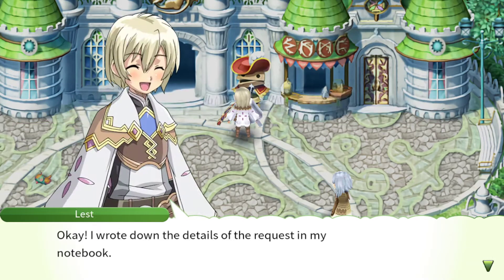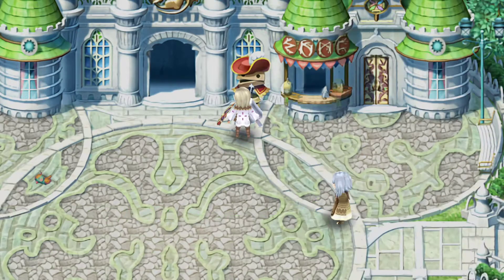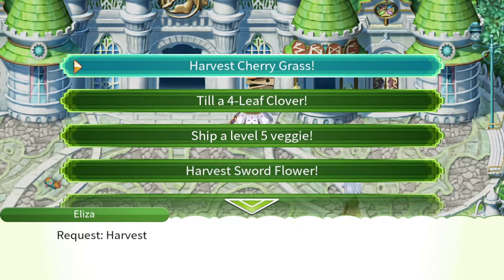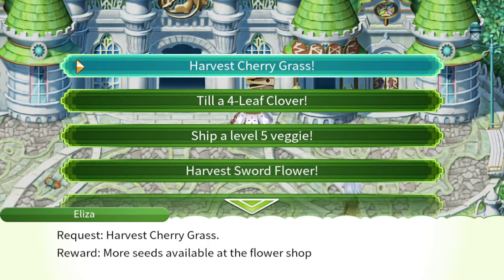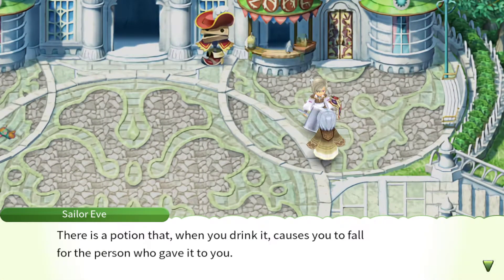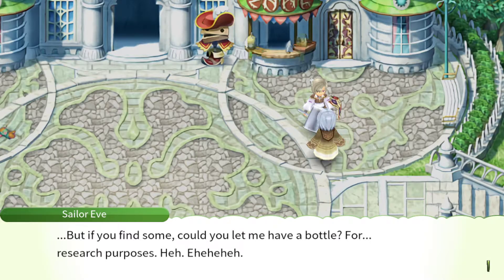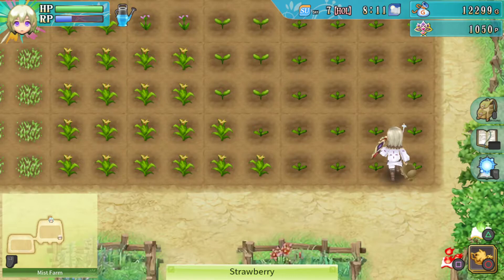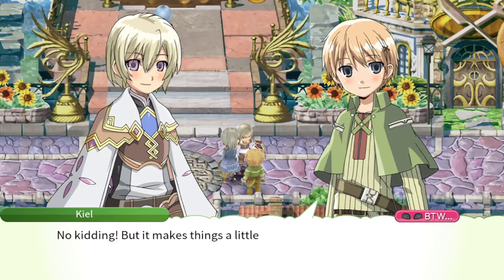Task: harvest five types of flowers. There are various types of flowers — they're pretty, and I want you to see as many as you can. Now purchase more flowers at the flower shop. Till a four-leaf clover for more flower seeds. I don't know if that's available yet or if I need to harvest cherry grass first. There's a potion that when you drink it causes you to fall for the person who gave it to you — could I have one for research purposes?